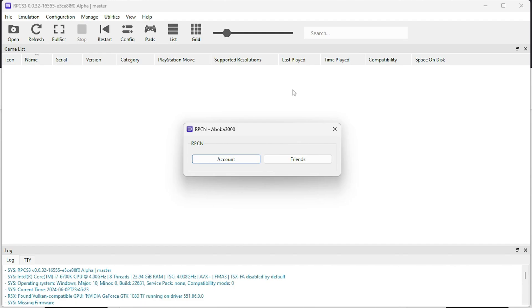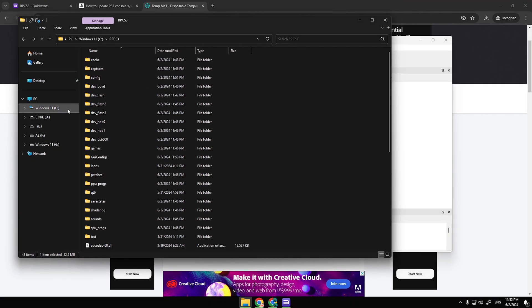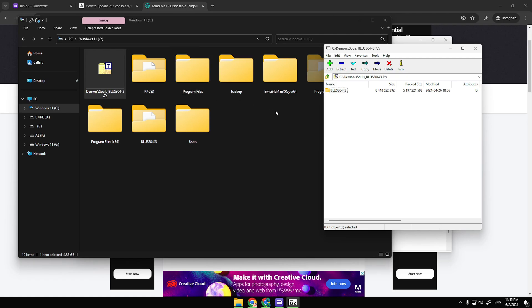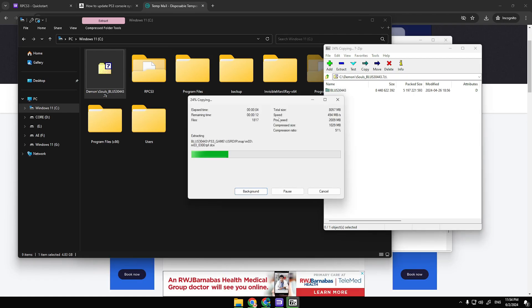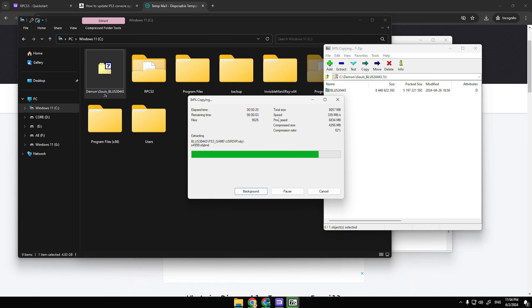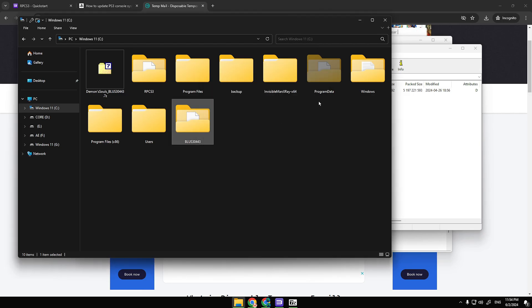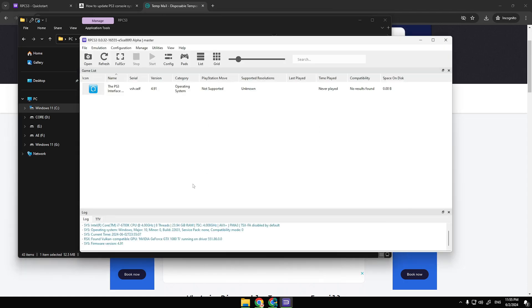Now you can close those windows — we will need to access the files of the game Demon's Souls. If you haven't downloaded the game files yet, the link is provided in the description. This is a 4GB game that has been perfectly optimized for the emulator. If you have downloaded the game files, please unzip them onto your fastest hard drive. I have an SSD NVMe, so I will transfer the files onto it. Are the game files ready? It's time to launch the game. Let's open the emulator.